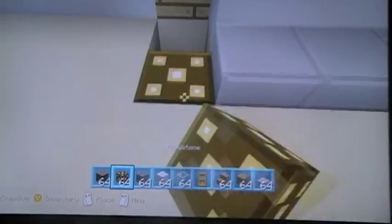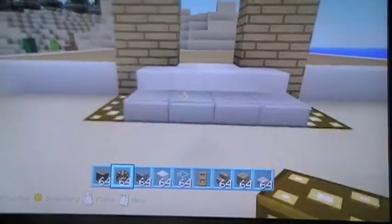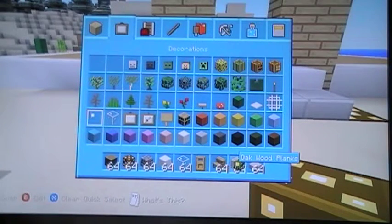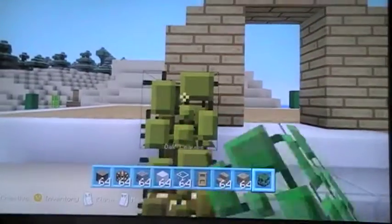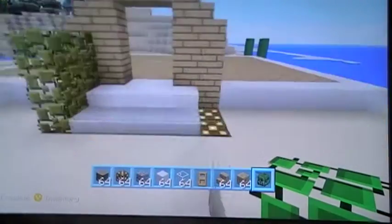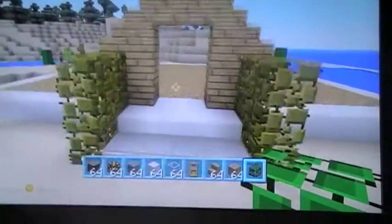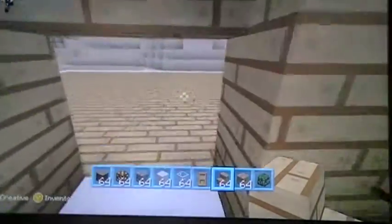Going to place glowstone on the floor here. Then you want to come up three blocks in height, and then you can place your doors in. I always place doors from the inside because I think they look way nicer.